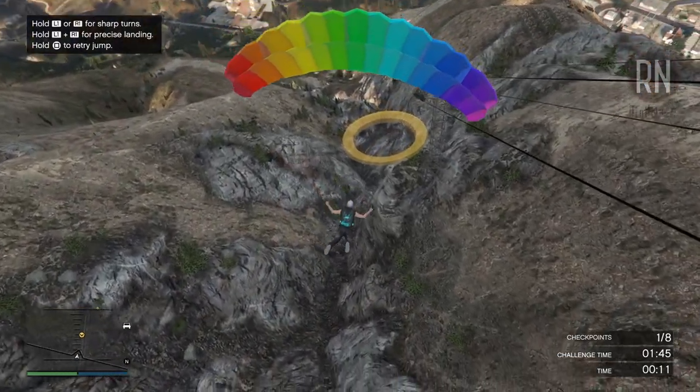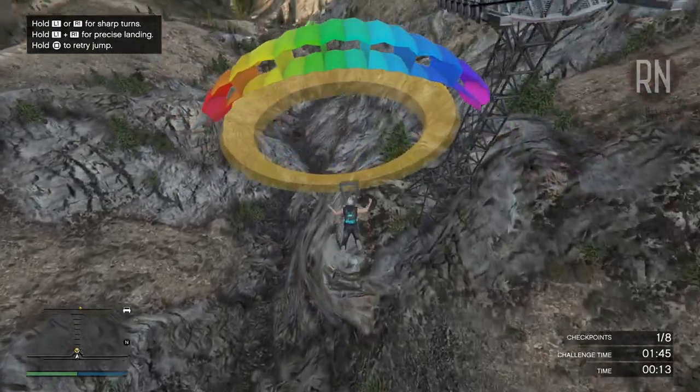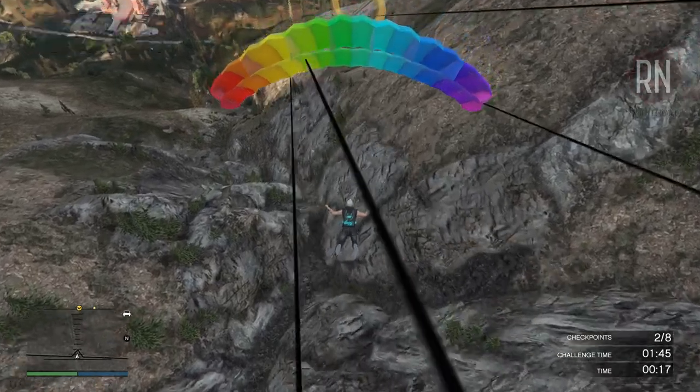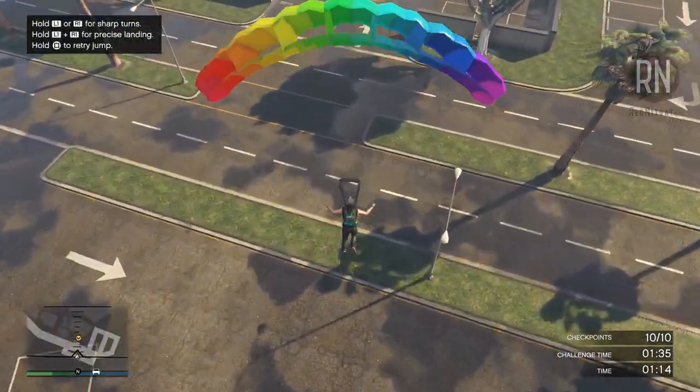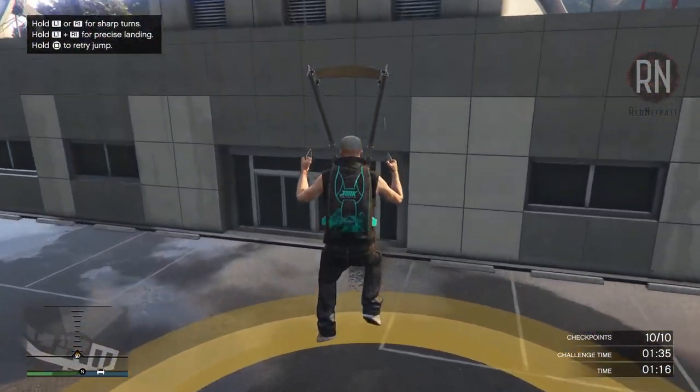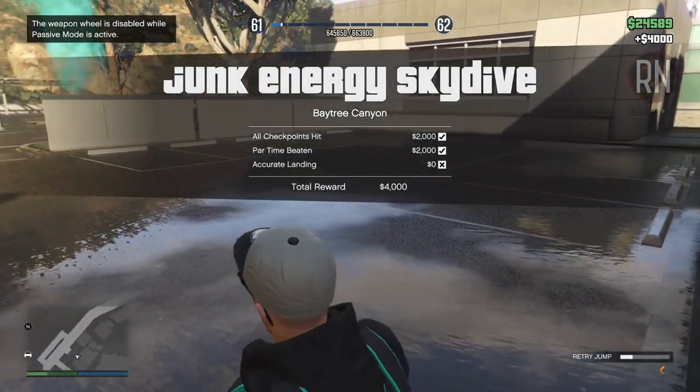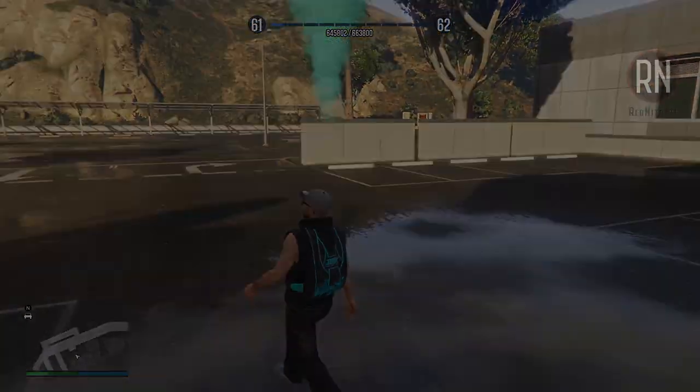The most important one to pay attention to is the retry button, which is going to come in handy with any potential failed attempts along the way. You can even retry after you've landed — just make sure that you do it before the completion screen disappears, because at that point you have to track all the way back to where you started, which can be super annoying.